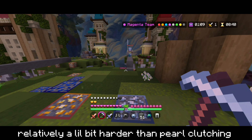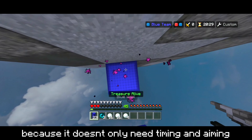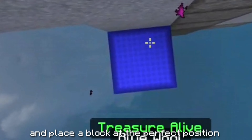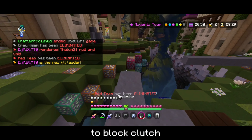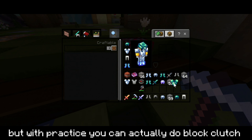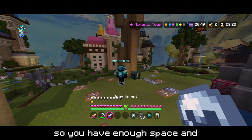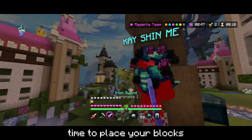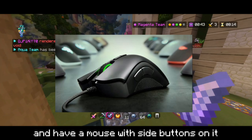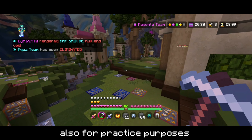Block clutching is relatively a little bit harder than pearl clutching, because it doesn't only need timing and aiming — you also need to switch between your held items and place a block at the perfect position. This may sound really hard, but with practice you can do it. Try pulling off block clutching on more vertical flat surfaces so you have enough space and time to place your blocks. If you're on PC and have a mouse with side buttons, you can try using that to your advantage.